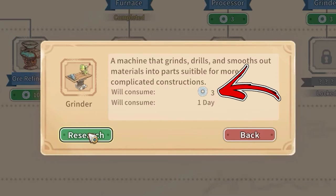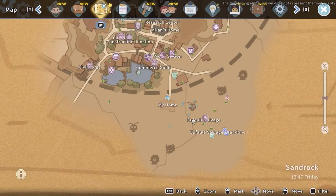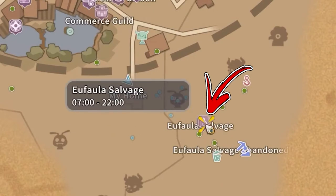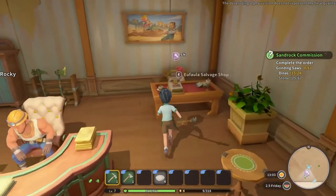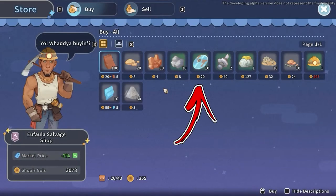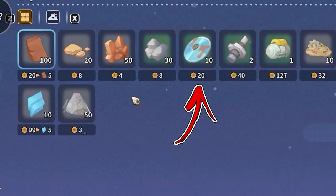Speaking about the data disks required for this research, the easier way to obtain them is by going slightly to the bottom right side from your workshop, where you will find the Euphala Salvage Shop. By interacting with the cash desk in the right corner, you will be able to buy up to 10 data disks each day for a price of 20 gold each.